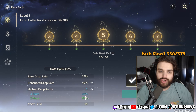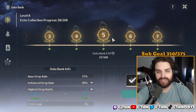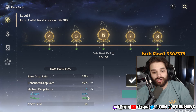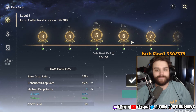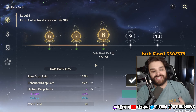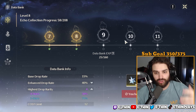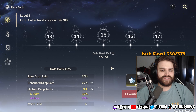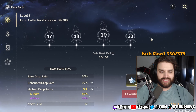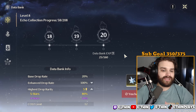Once you hit databank level five, your highest drop rarity now includes a 30% chance to get a 3-star echo. So early on in the game, you're not going to just randomly get a legendary 5-star echo — you have to level your databank first. At higher levels the splits improve: 50/50 for three and two stars, then 80/20 for three stars. At level eight you get a 30/70 split for four-star echoes, and at level nine your cost limit goes up to 12. Five-star echoes don't start dropping until databank level 15, where you get a 30% chance, eventually reaching an 80/20 split at level 19 and 20.